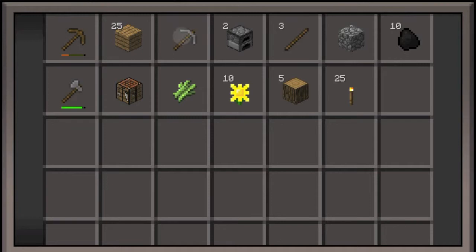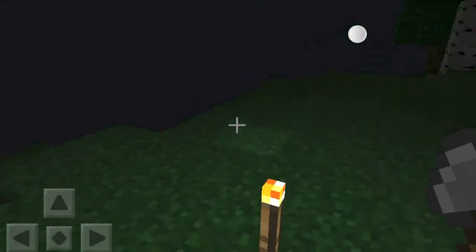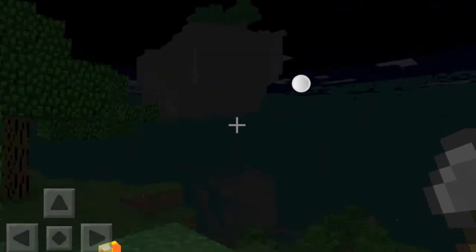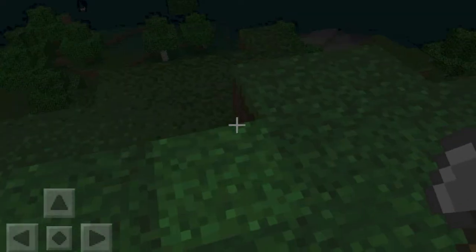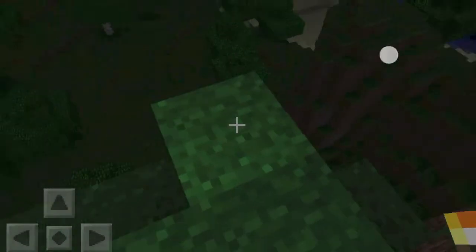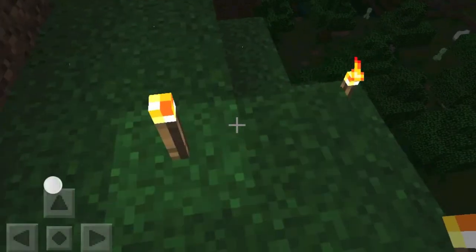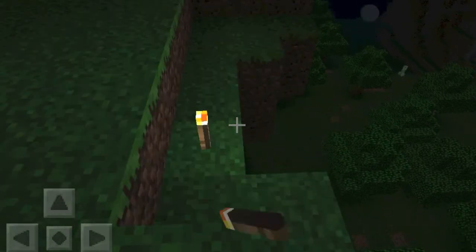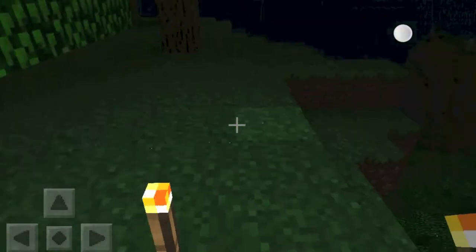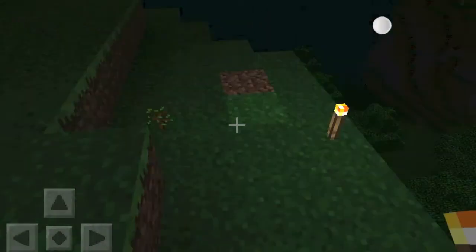I think pickaxes do more damage than an axe. I think an axe gives more knockback — at least that's what I heard. But I prefer axes because in real life you would prefer an axe over a pickaxe, right? I mean, axes are like real weapons — you use them on a battlefield — but pickaxes, nah, you don't usually see that.